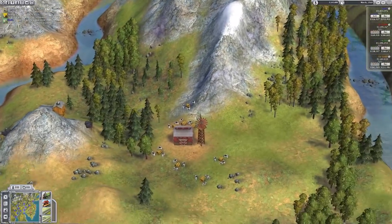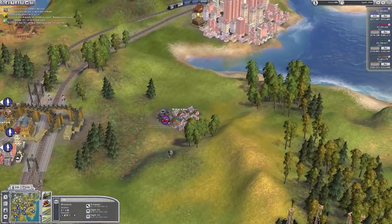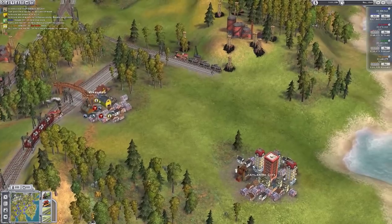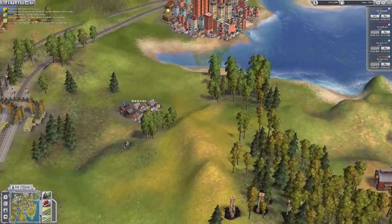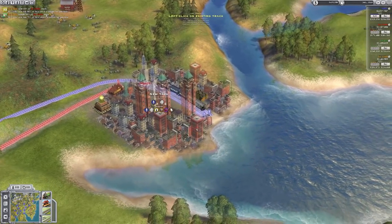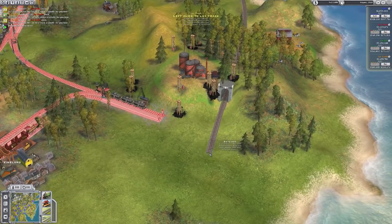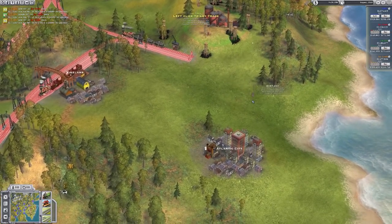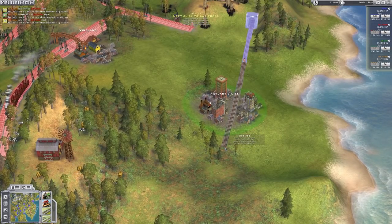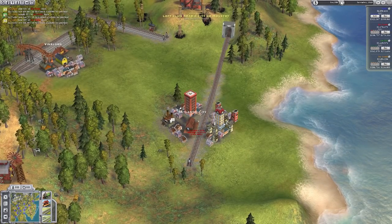I'm just zipping around the map to see where we can connect up to. We've got Trenton, New York - and Atlantic City. That reminds me of the Viggo quote from John Wick for some reason. I haven't even watched the film in a long time - I may have to remedy that.